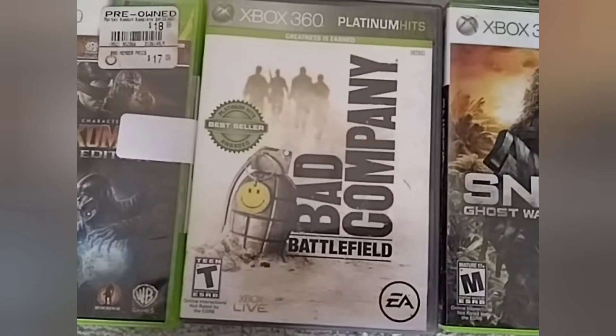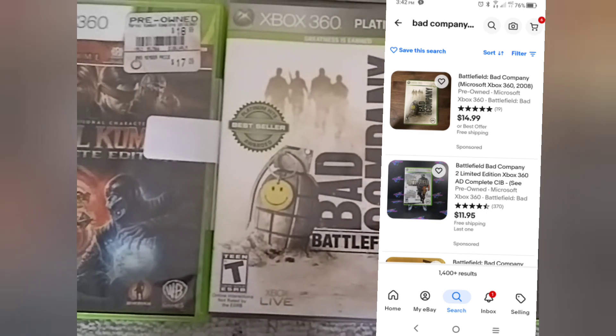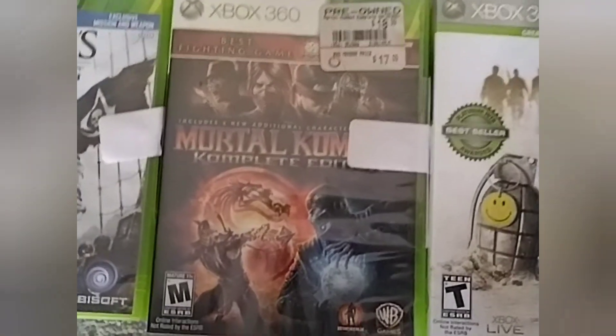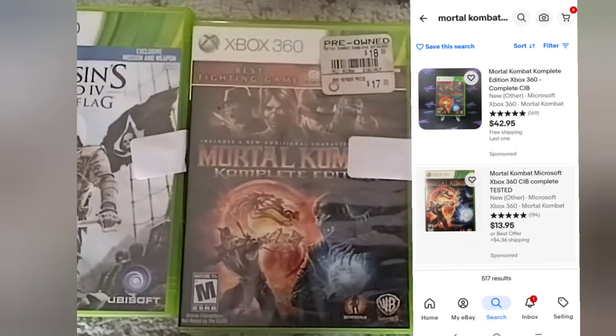Bad Company 1 on Xbox 360 — bought for three dollars. This one's actually kind of hard to find on eBay, but we found one for 15 bucks. Mortal Kombat Complete Edition — we spent two dollars for this, and the lowest we could find it was twenty dollars on eBay, but they did have them selling for 40 bucks on eBay.